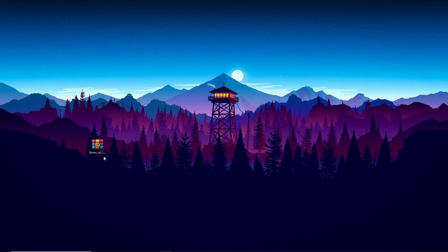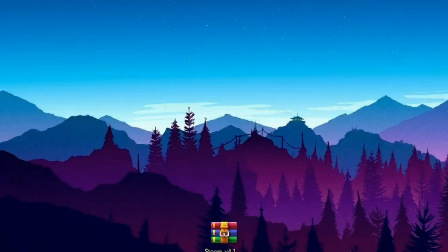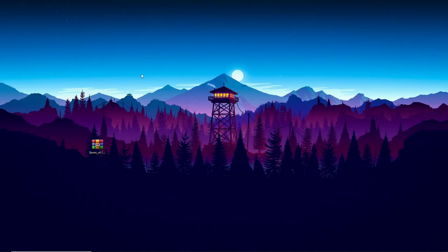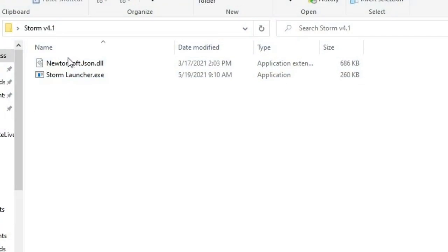You will need WinRAR to extract this file because it is a .rar. Once you've installed WinRAR, just right-click on it and click on extract here. It will put it in a folder that looks like this. This folder will have two different files in it — make sure it has these two files, otherwise it will not work. Make sure they're both inside the same folder together; if they're just by themselves on your desktop, it's not going to work.